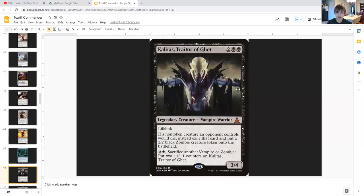Kalitas, Traitor of Ghet is a legendary vampire warrior with lifelink, a 3/4 for two generic and double black. If a non-token creature an opponent controls would die, he exiles that card and puts a 2/2 black zombie creature token onto the battlefield. However, since it exiles instead of dying, it wouldn't trigger off Toxrill, so there may be better cards to put in here instead.